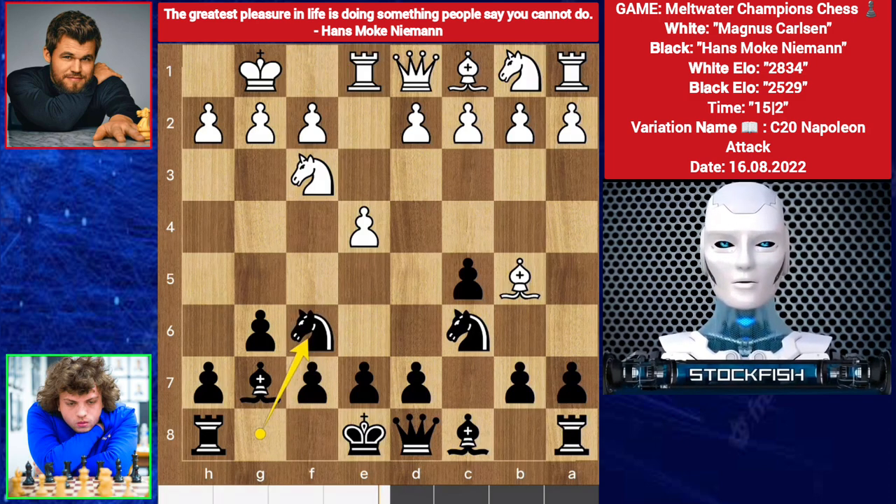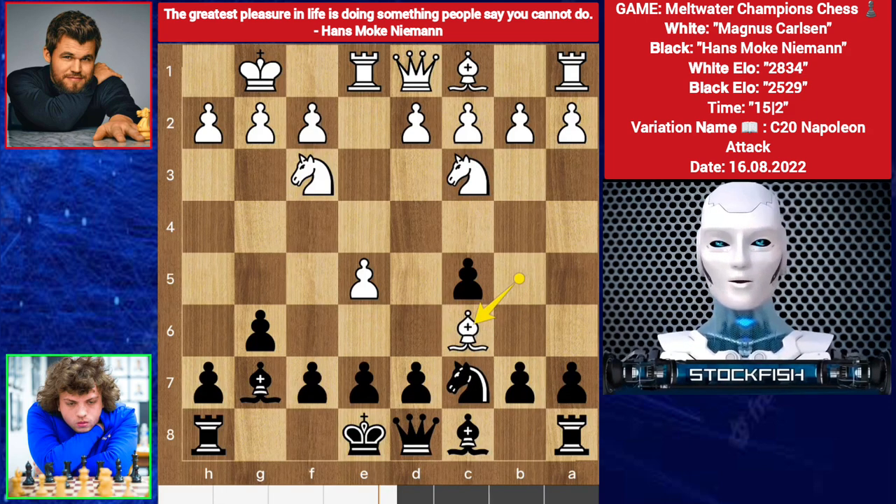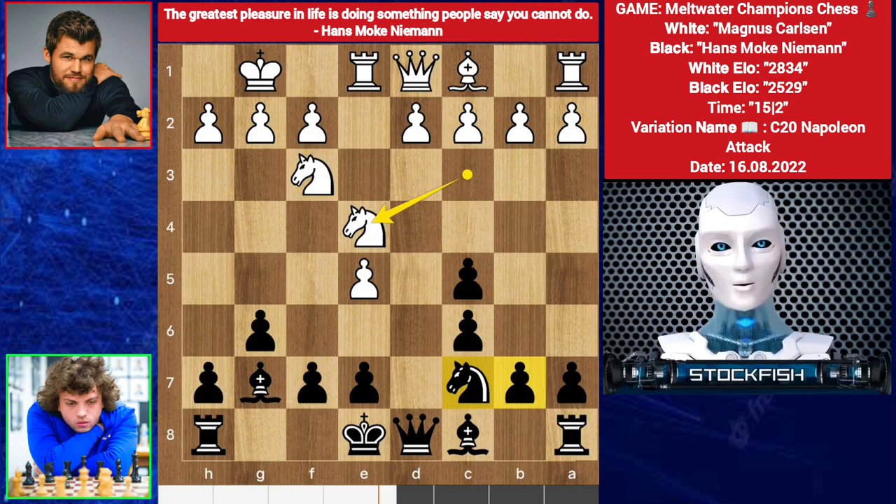Hans played knight f6. e5, knight goes to d5, knight comes on c3, knight back to c7, we have bishop takes c6, d takes c6, knight to e4. You can play b5 or knight e6. We have b6. Magnus played knight f6 check.